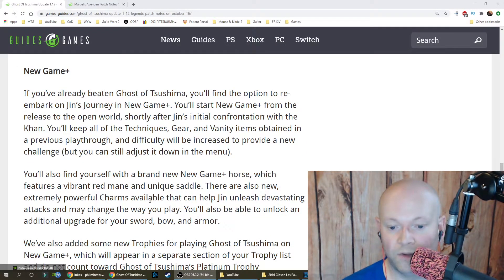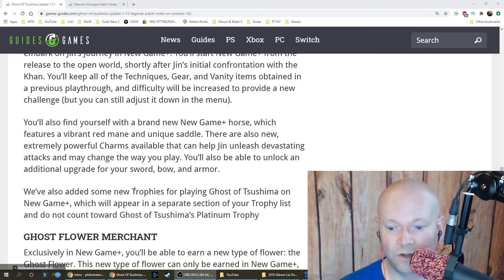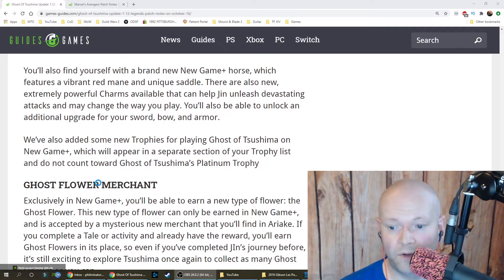You'll also find a brand new New Game Plus horse featuring a vibrant red mane and unique saddle. There are also new extremely powerful charms available that can help Jin unleash devastating attacks and may change how you play. You'll be able to unlock an additional upgrade for your sword, bow, and armor.